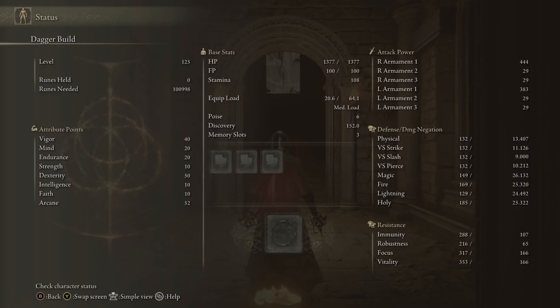This build can be used in PvP as it is a level 125 build, which is around the PvP meta, or you could just do PvE — it works great in both. That's about it, so let's go ahead and get into the equipment.